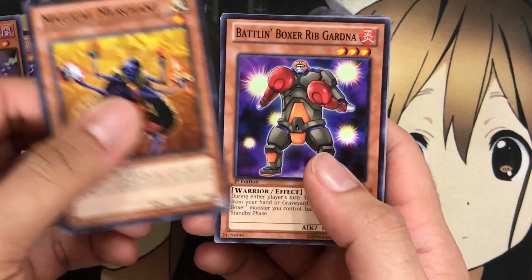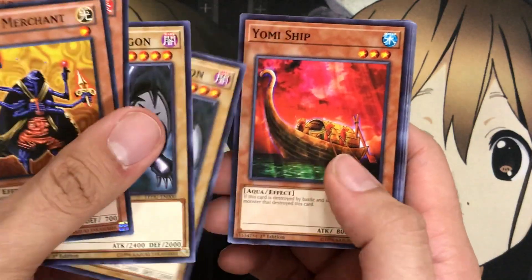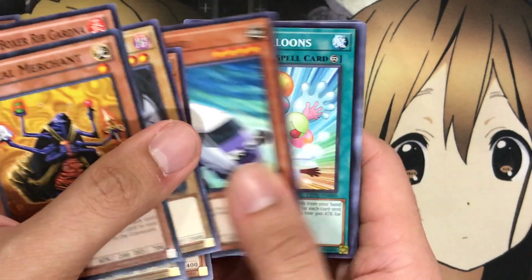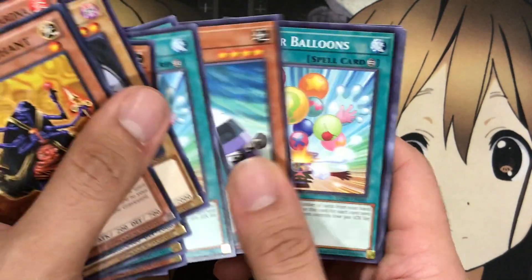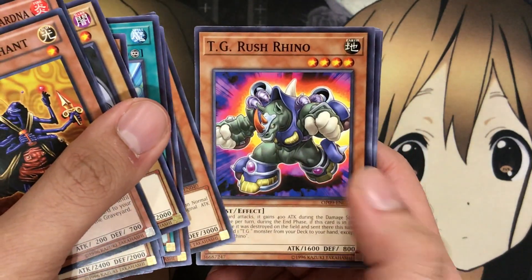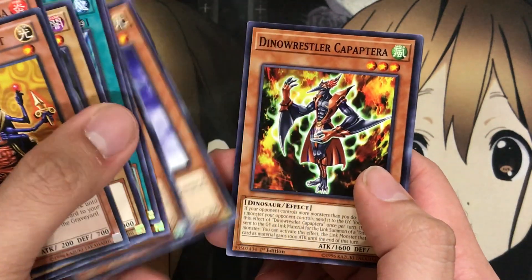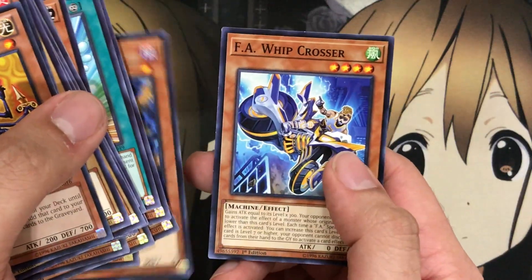And on to the commons — we have a Magical Merchant, Battlin' Boxer Rib Gardner. We got two Red-Eyes Black Dragon, Yomi Ship, Vehicroid Connection Zone, another Yomi Ship. These came from the first Legendary Duelist pack. And Expressroid — I think the majority of these do look like they're going to be from the first Legendary Duelist. This is from Legendary Duelist 4: Knight Express Knight. TG Rush Rhino from an OTS pack, so this is from an official tournament store there. Petite Cyber Angel, Dino Wrestler Capaptera, Galaxy Brave, Two for One, Hackworm, and FA Crosswip.